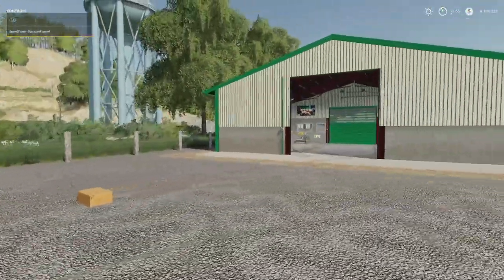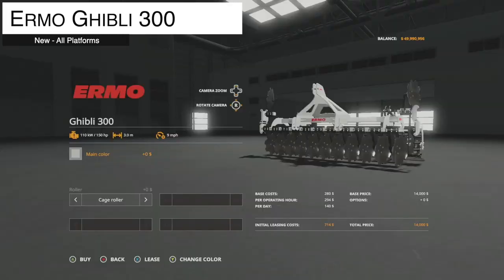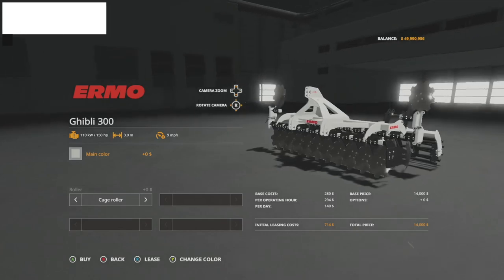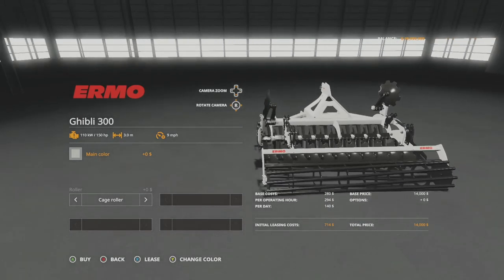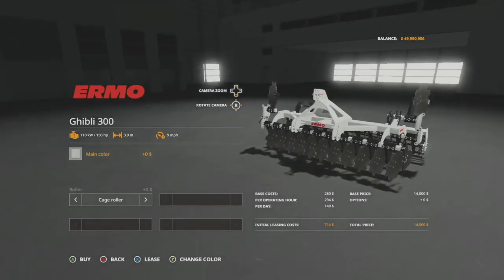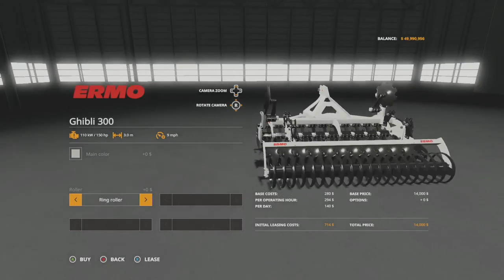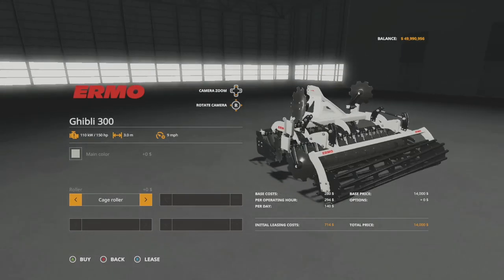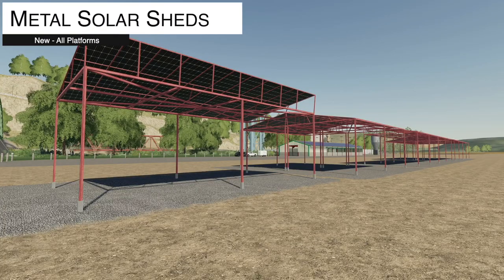If you guys are having the same issue let me know, and if it's working fine for you let me know as well. Next is the Ermo Ghibli 300 Disc Harrow. This bad boy requires 150 horsepower, three-meter working width at nine miles per hour, and on console it's a total of six slots. You can change the main color between white and gray, and for the roller in the back you can choose between a cage roller and a ring roller — your choice.